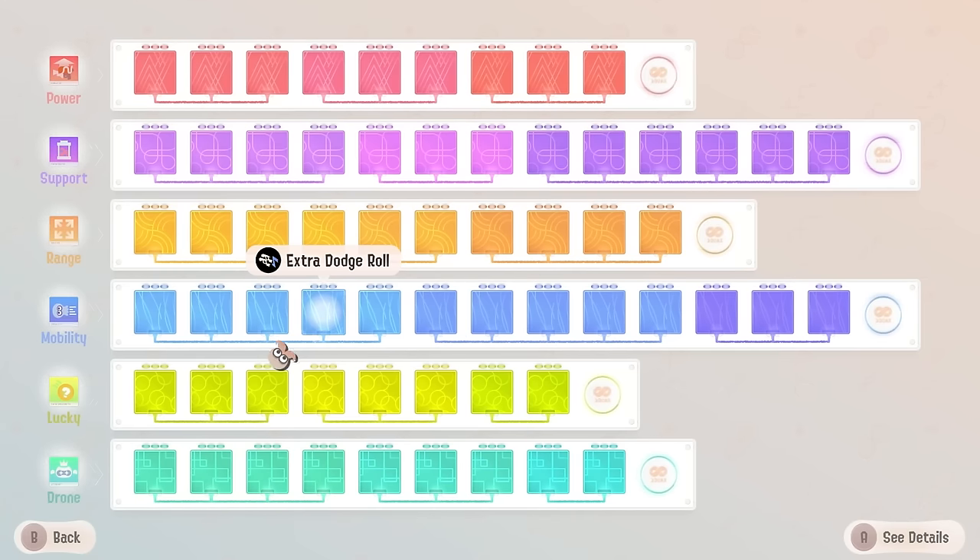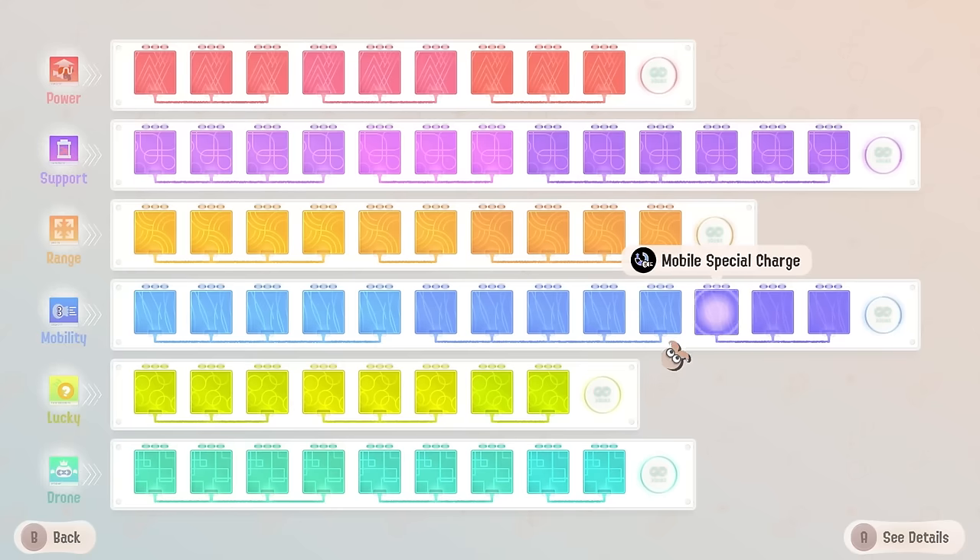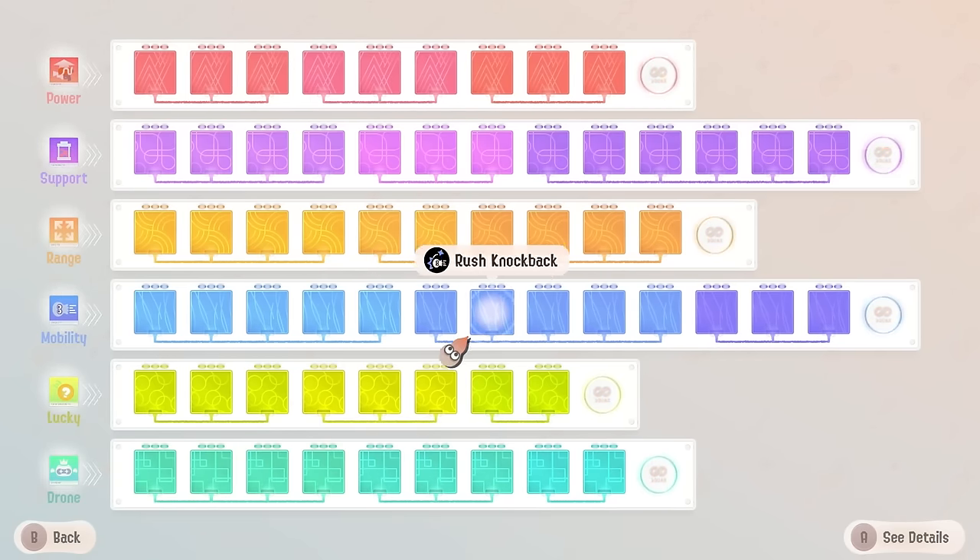In a recent guide I made, I talked about how getting the extra dodge roll chip is pretty difficult considering there's like 10 different blue chips that would work for the dualies, so it is pretty hard to get. Maybe it'll take you a try or two but it is doable.